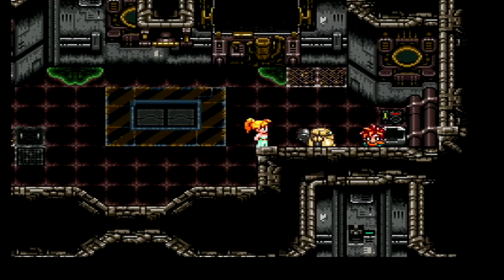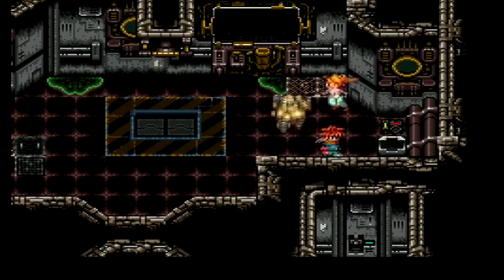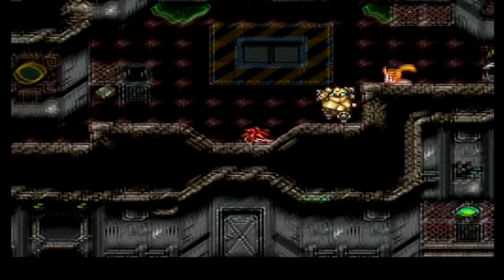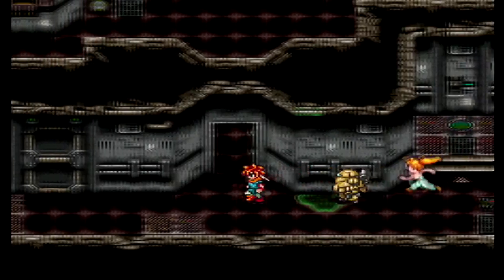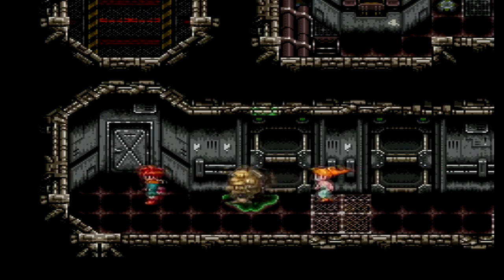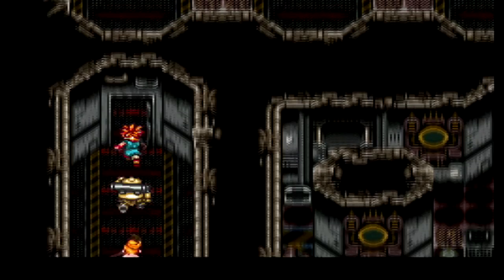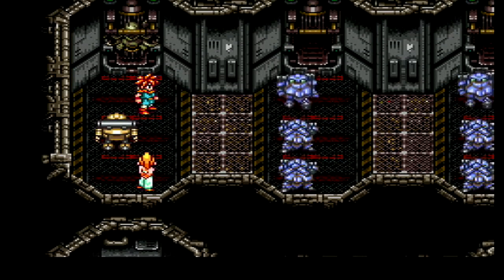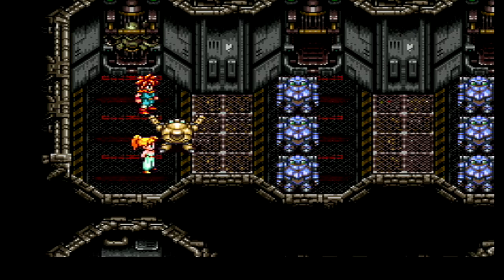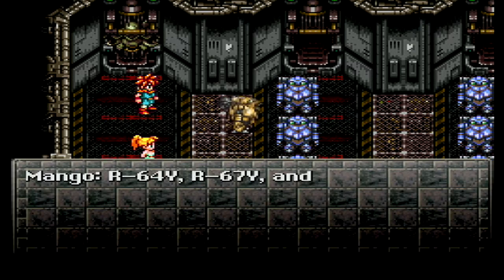I can see he comes up right there. How do we get out of here? Elvager disabled. Thankfully, no fights. Oh, we have to fight these, I bet. This is from the scene! They whoop his ass! These are my friends — R64Y, R67Y, and R69Y. Good to see you.